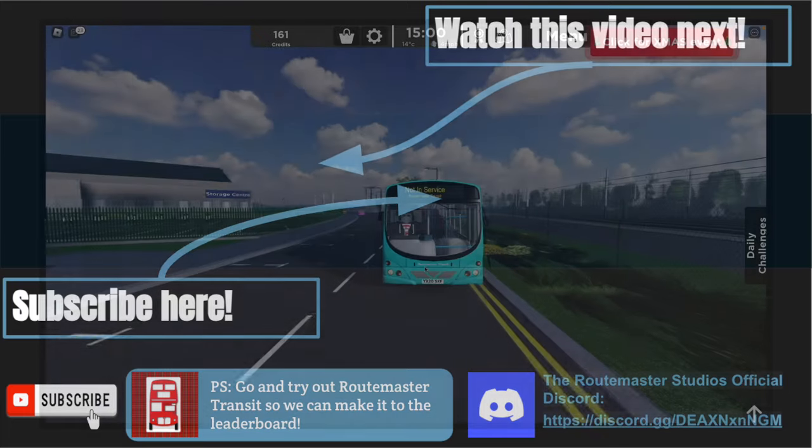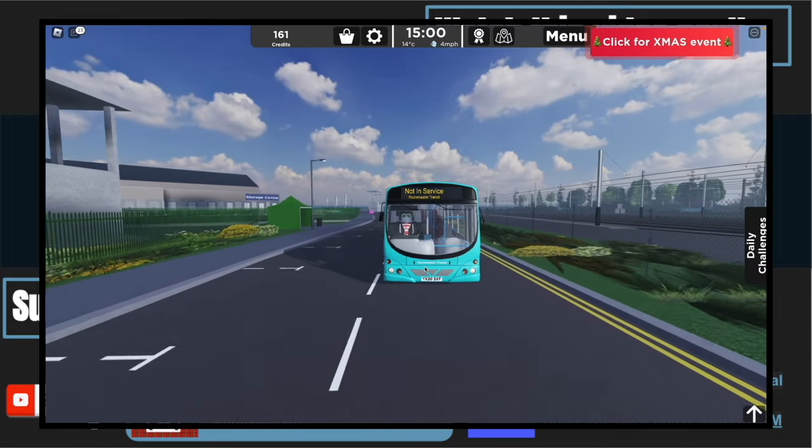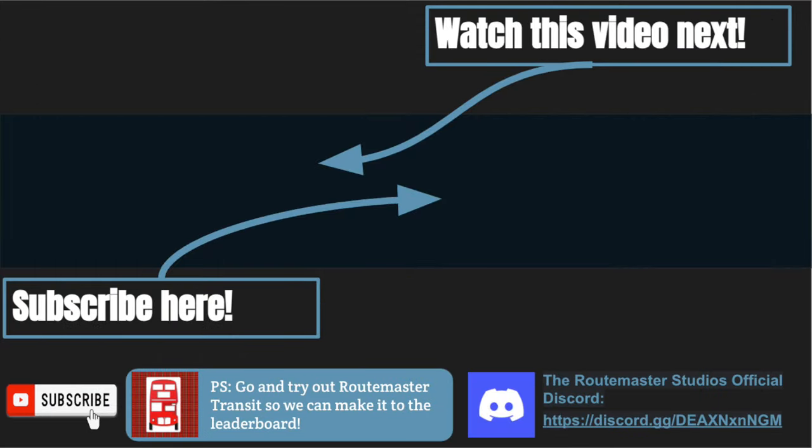And that is the end of this video. If you want exclusive Routemaster Studios content, along with many other perks, make sure to press the join button to see them below. And if you need some more tips, go watch that video which is currently in the top left hand corner of the screen. Thank you so much for watching, and I'll see you in the next video.